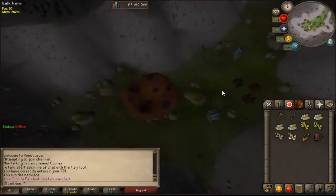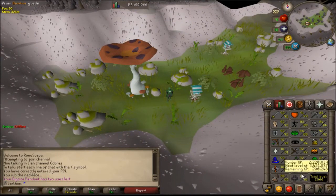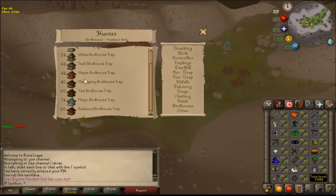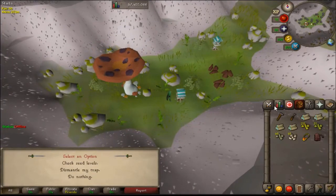So first we're going to start in the verdant valley, and I have some bird houses already made here so you can see the loot. I'm using magic logs, but the basic minimum to start making bird houses is level 5 Hunter, and it can go all the way up to redwoods which requires level 89 Hunter. In order to make a bird house you need a clockwork, four logs, a chisel, a hammer, and ten hop seeds.